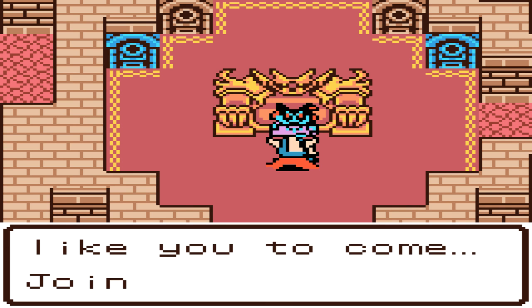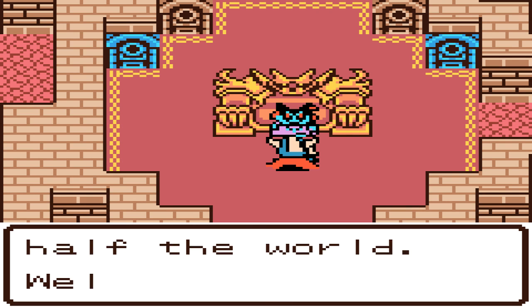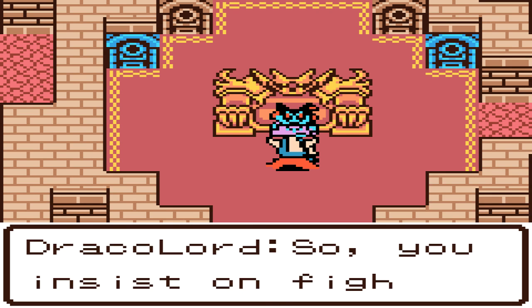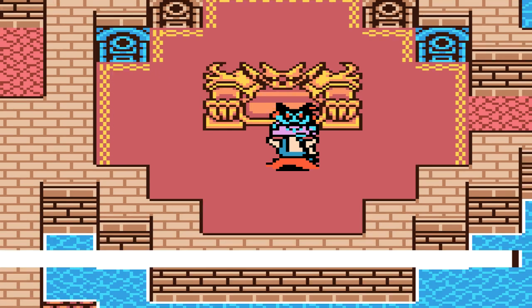So we're going to mash through a little bit of text, but then we're going to stop and hit B to make sure that we don't select yes here. If you do select yes, you're going to get sent back to Remiladar, wake up from a dream at the inn, and you're going to have to walk back through Dragon Lord's Castle.